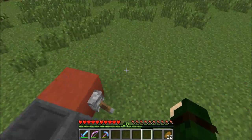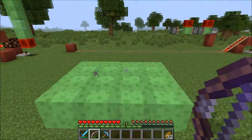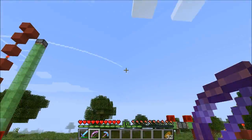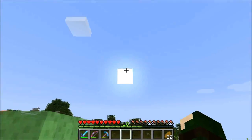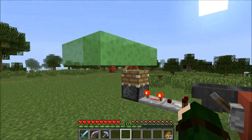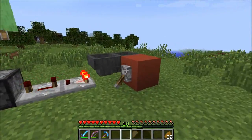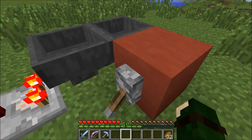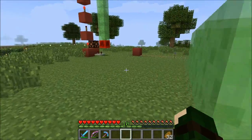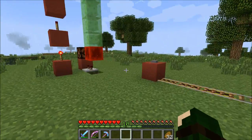Another cool thing you can do is have dispensers that machine-gun arrows, and then launch up a TNT. The TNT blows up and shoots the arrows — it's really cool. I didn't want to do that on a server though, that could be bad. But it's really cool — you can launch arrows at people.